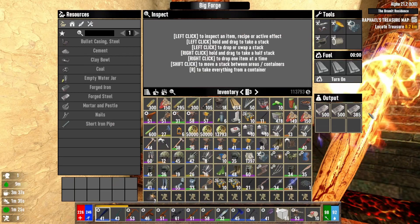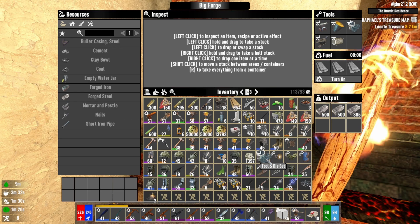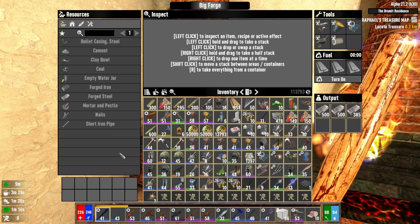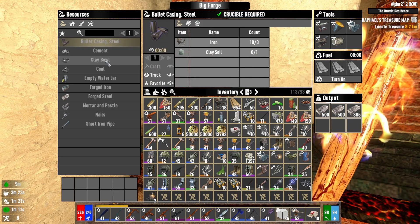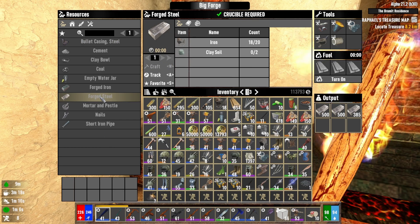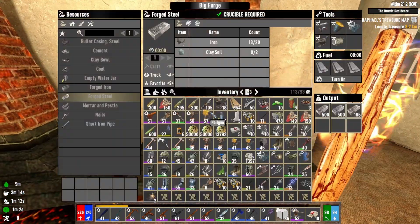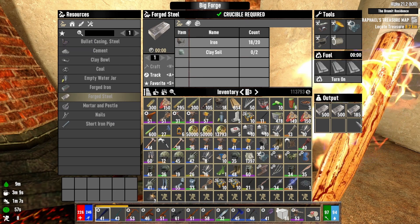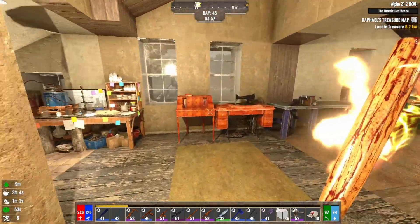I made some more steel — I had some, not much, but I made some. I'm so amazed how quick this thing goes. I don't know what skill gave this to me, but oh my god, it makes that much steel in a matter of a minute and a half. It's amazing.